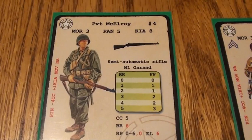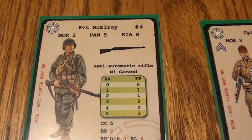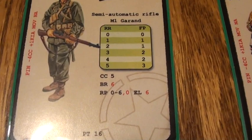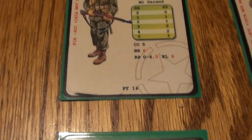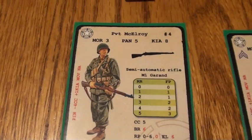Here we have Private McElroy — a basic American guy. His morale is three, his panic number is five, and his KIA number is eight. He's got a regular M1 Garand rifle, and you have the chart that shows you the firepower at each range. His close combat value is five, his break number for his gun is six, and then that's his repair value. Up here is his card number — four. On the side there, that's for when he is broken.